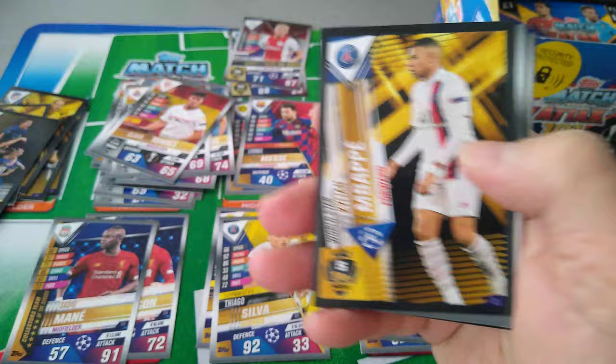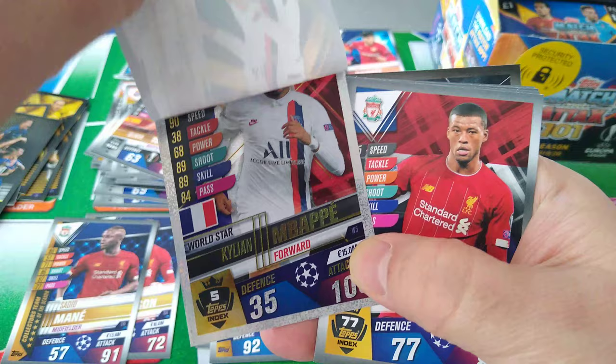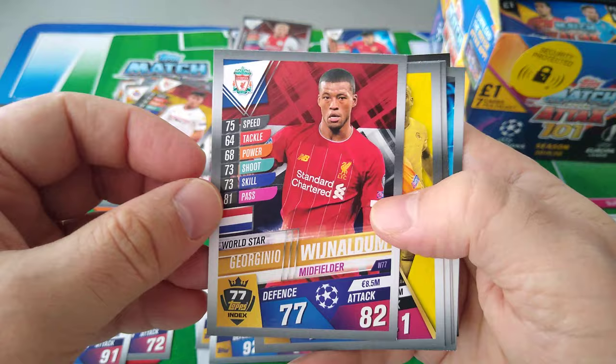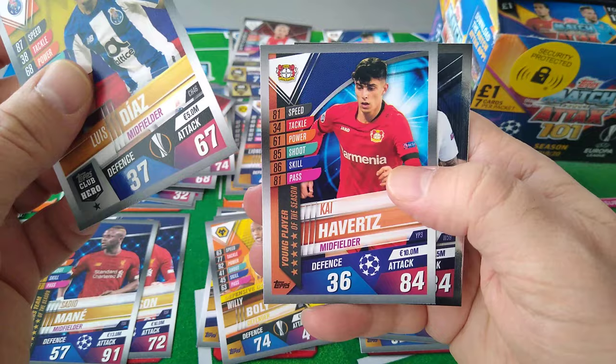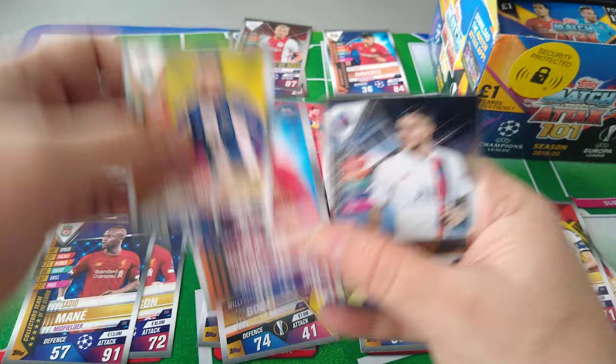Mbappé — let's see how highly rated he is. 100 for Mbappé, nice. Gini Wijnaldum World Star. Willi Bolli, Defensive Dynamo. World Star Parejo. Diaz. Kai Havertz is another young player — double, unfortunately. And Amaro Icardi World Star shiny. Brilliant.